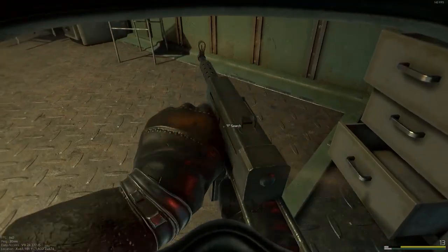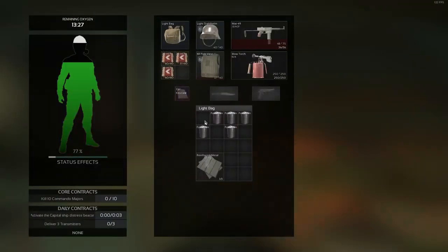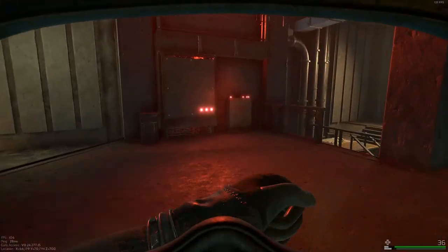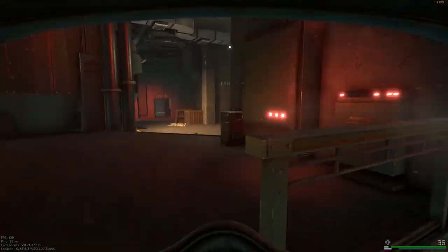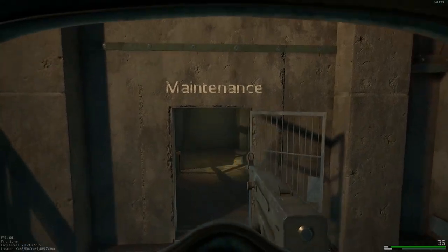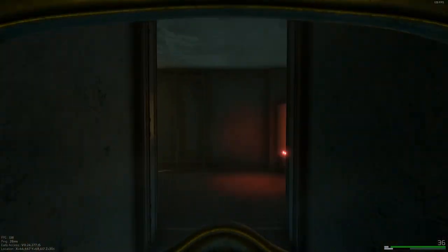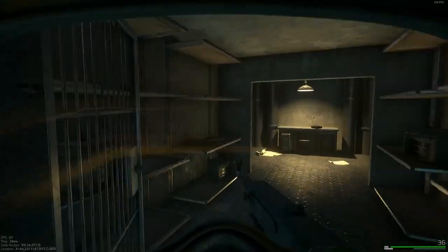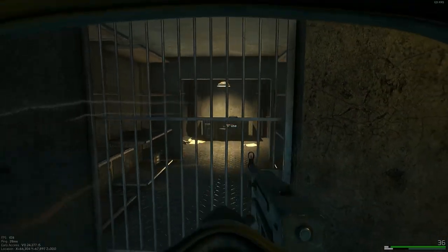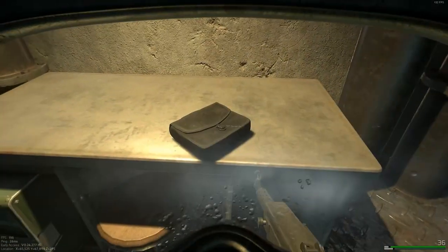And then you've got a pouch right here that has war bonds in it, as well as a blue body for possible good loot. Right outside here you just go right, go down these stairs, labeled Maintenance again — this is a different one. Go through here; you've got another locked gate. You've got toolkits, toolboxes, and you've got a pouch.